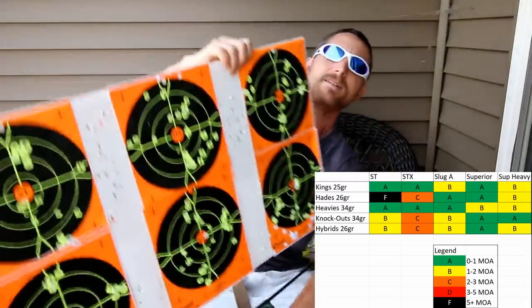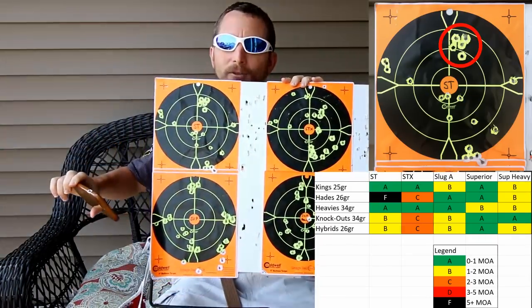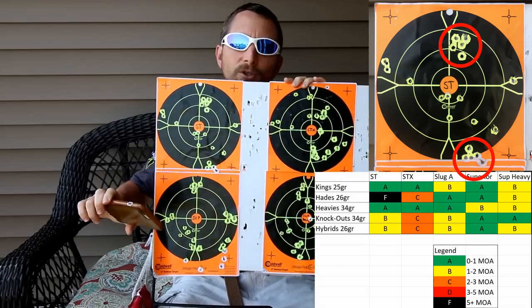Starting off with the Smooth Twist barrel — as expected, it shot 25 grain Kings and 34 grain heavies, both of which I know have done sub-MOA in that gun at 100 yards many times. The Hades went flying all over the place — got to give them an F. Knockouts and hybrids were both a B, which is decent given that they're slug-shaped projectiles shooting out of a barrel that was absolutely not designed to shoot slugs.